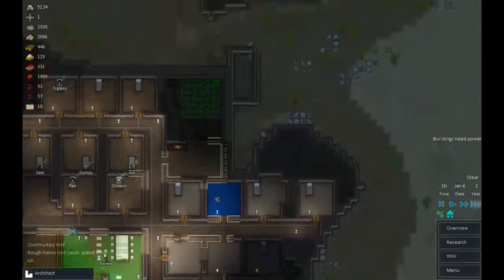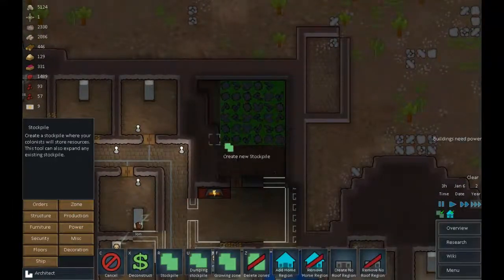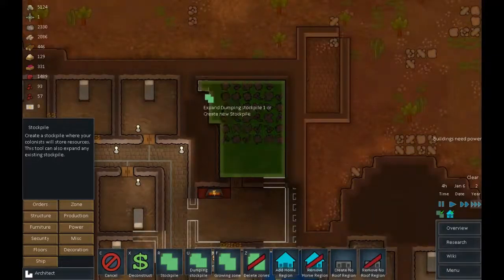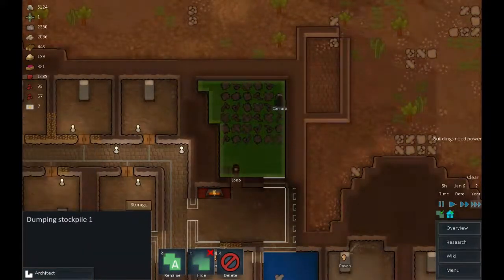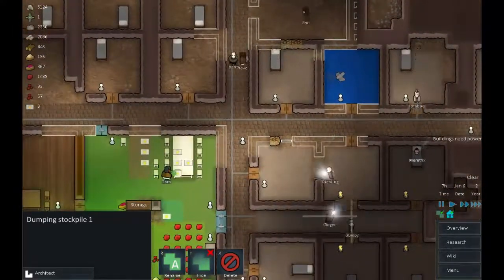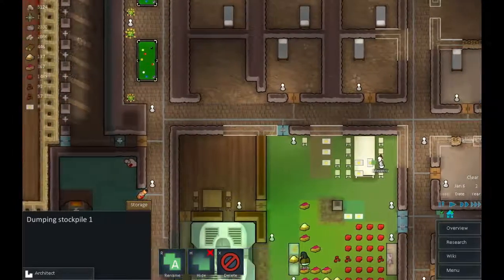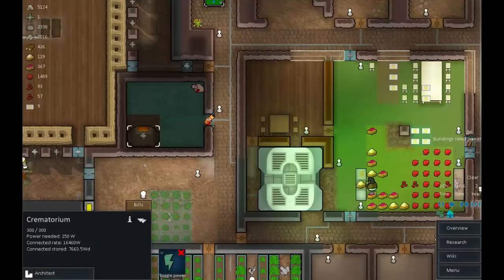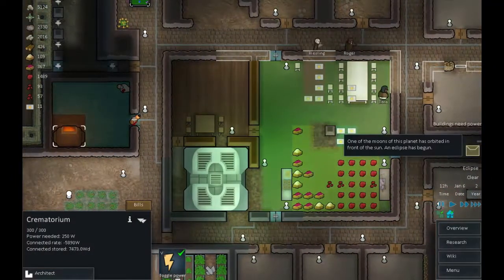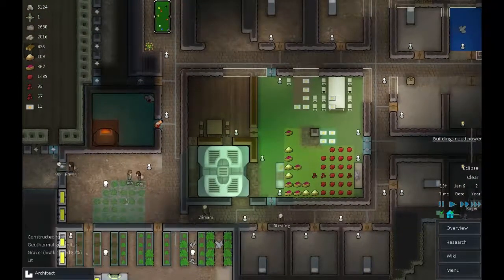I don't actually have enough space to haul slag anymore because that stockpile is full, so let's expand it. There we go, let's use all the space. Ichabod is being a complete darling and clearing up the mess. Let's get those guys incinerated. And an eclipse has begun — yay. We built that back just in time.